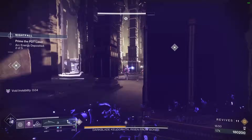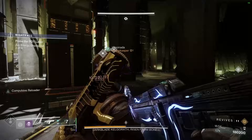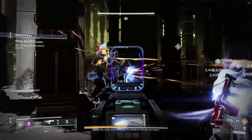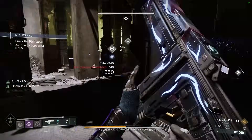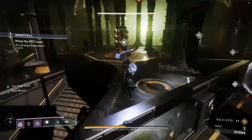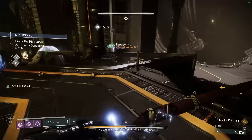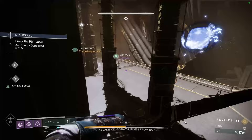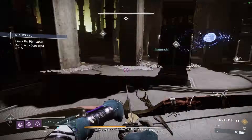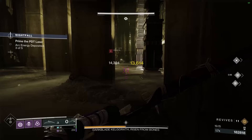You probably want to try and stick together. Take out another knight and then run it in. Be careful — the boss is slowly walking towards us, so we can swap sides and completely run to the other side where he's not.